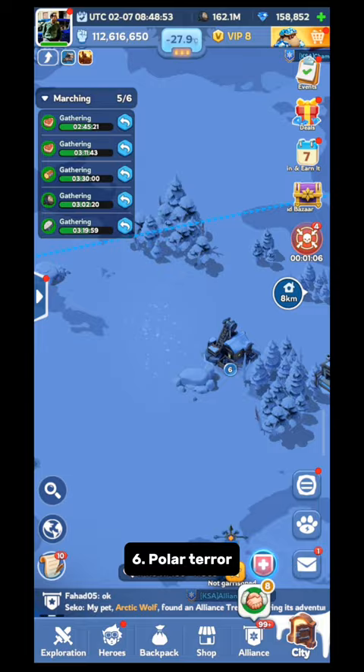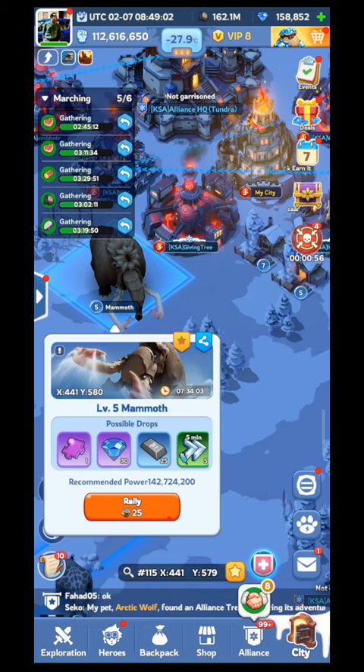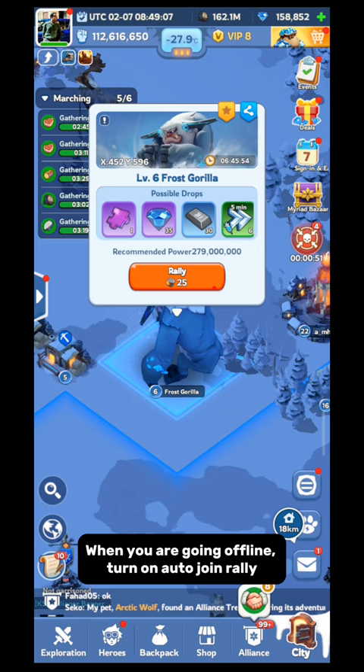Source 6: Polar Terror. Polar Terror gives a good amount of general shards. If you rally Polar Terror on a regular basis, you will get a fixed source of shards. Try to rally 10 Polar Terror every day when you are going offline — turn on auto rally.